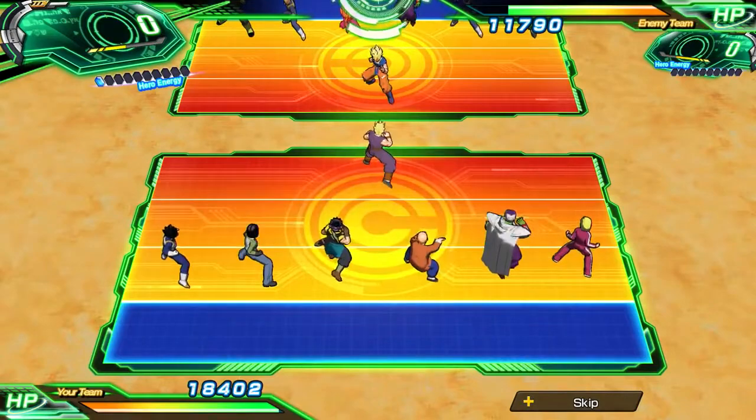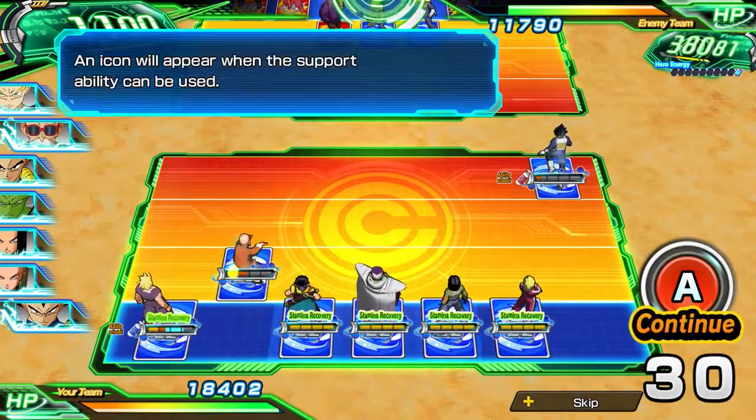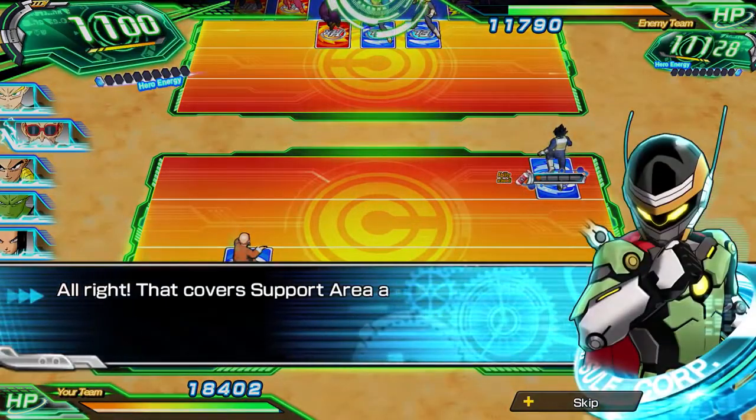Now let's take a look at our support ability. To activate it, you place the card in the support area, and it is awesome enough to show you an arrow of where to place your card. For today's example we are using Gohan.